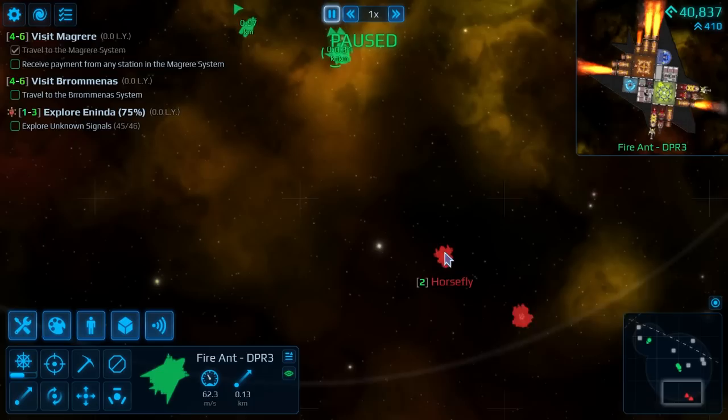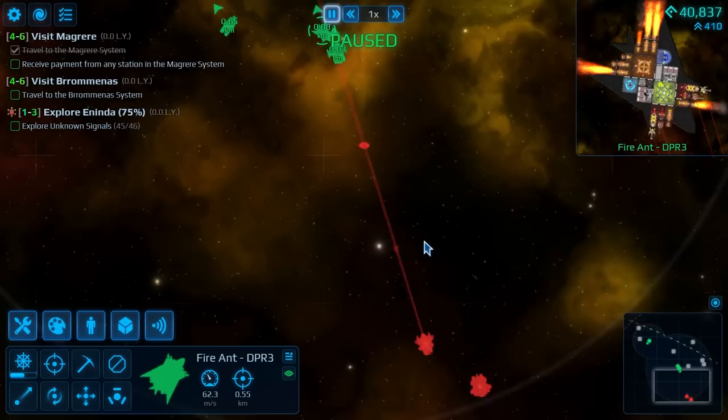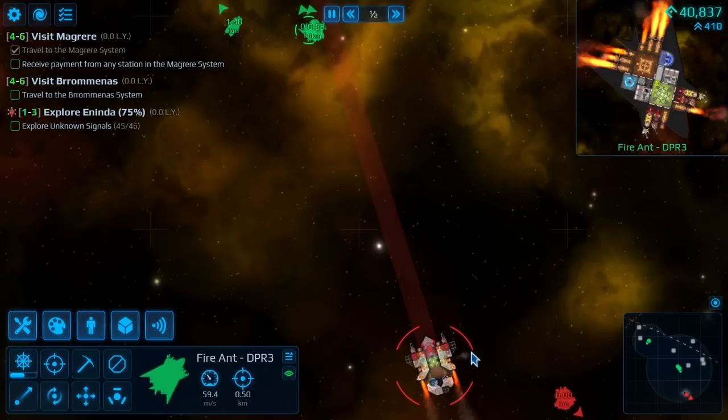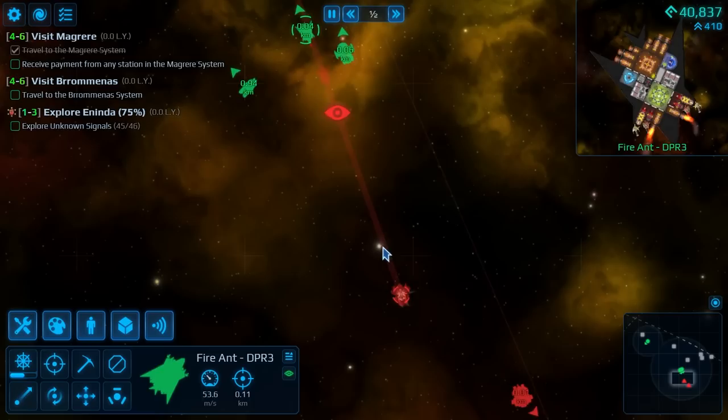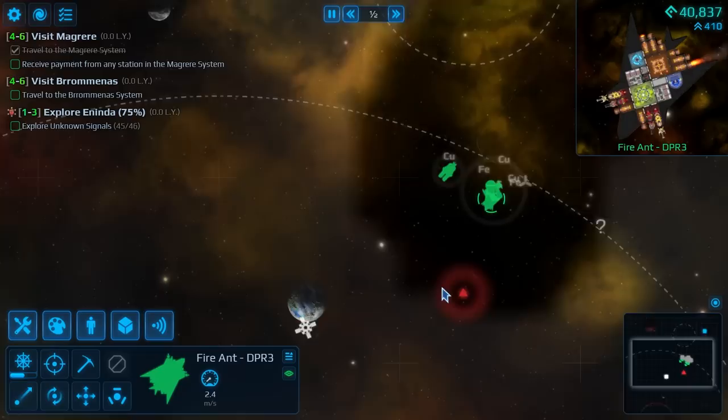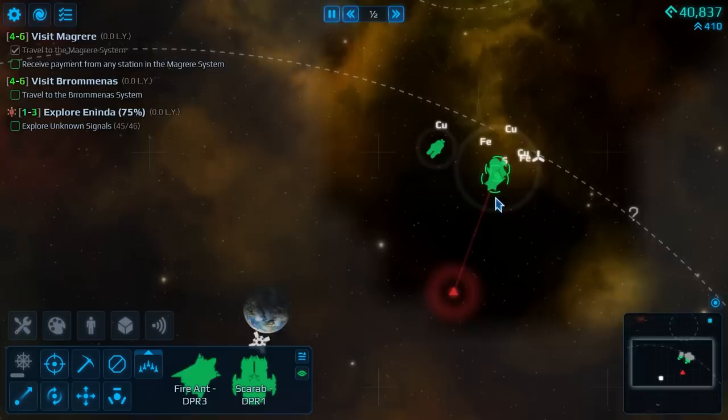Let's have a look at what we're facing. Nothing too worrying — Scarab, go ahead and pop this one straight away, go straight down for the reactor. No reason to be fancy about this. We'll have the Fire Ant move in and attack. You may as well go straight for the cockpit. Though I could drain the energy out of the weapon systems, especially considering we're going to be basically just armour tanking this. That one's already been drained completely and the cockpit is getting popped nice and fast. Beautiful work.